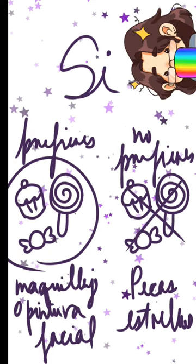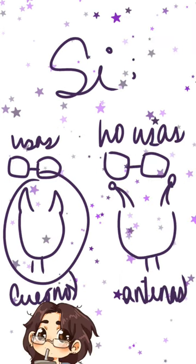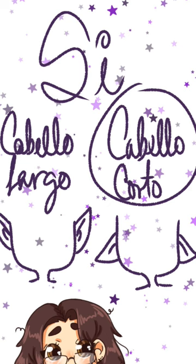If you prefer sweets, give makeup or face paint, and if you don't, star freckles. Give antennas if you don't wear glasses, or horns if you do. If you have long hair, pointy ears; short hair, droopy ears.